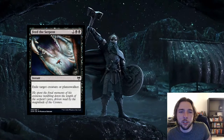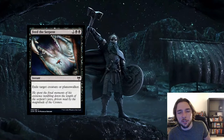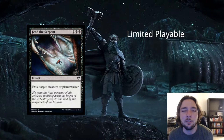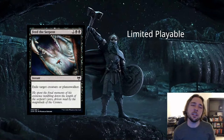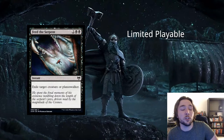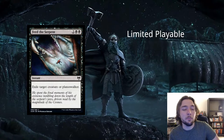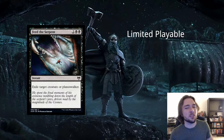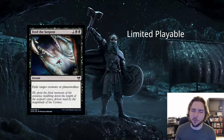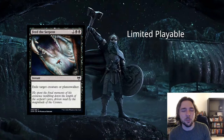Next card is Feed the Serpent — 2 and 2 black for an instant: Exile Target Creature or Planeswalker. This is nice removal in limited format. It's not costed well enough to see play in constructed — most removal in constructed costs 3 or less. But this is really good removal in limited because it's not just Destroy, it's Exile, so it gets around indestructibility, which we've seen a lot of in this set. Any battlefield exit effects won't trigger either. Great in limited, too slow in constructed.